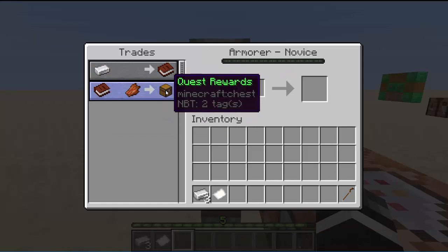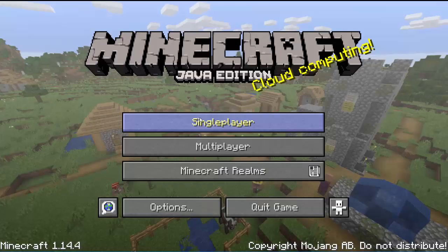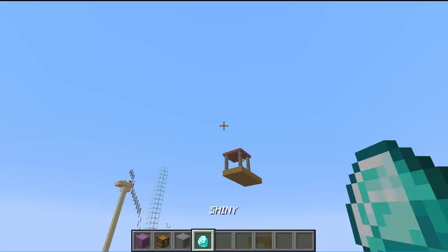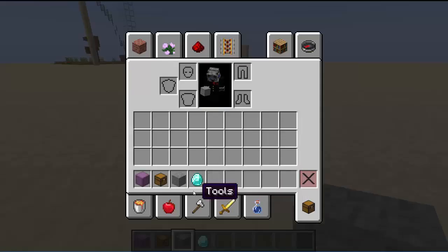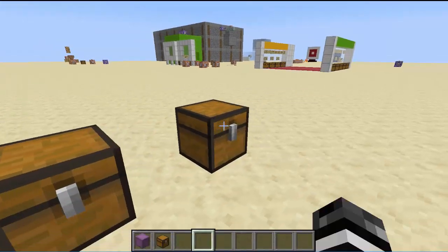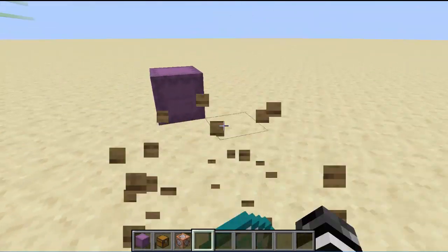Because I wanted to give the players a lot of items, but I could only give them one from a villager trade. So we're going to go ahead and recreate this. It's very simple but it's kind of complicated. It uses the data command, which I have a tutorial on, and it uses some loot table stuff.